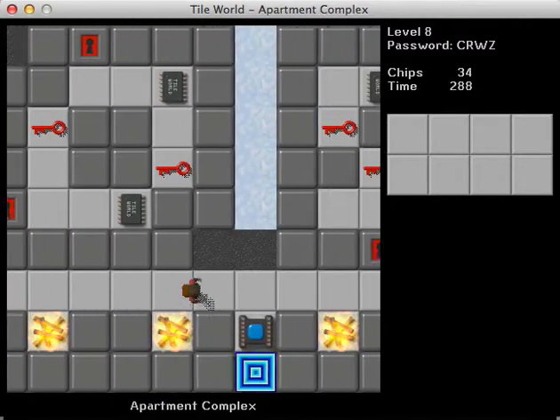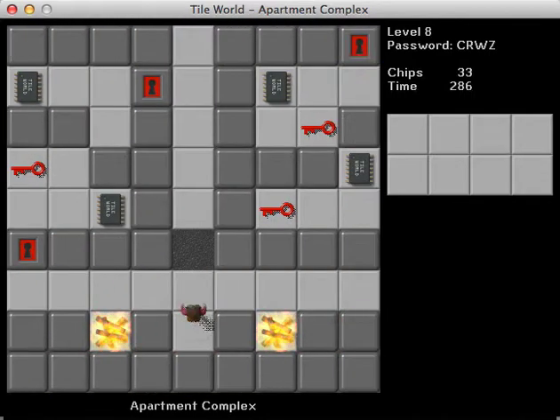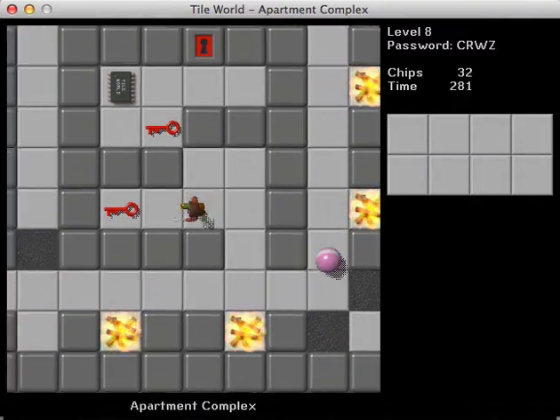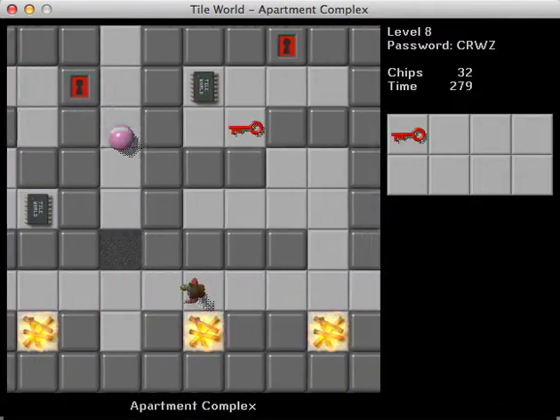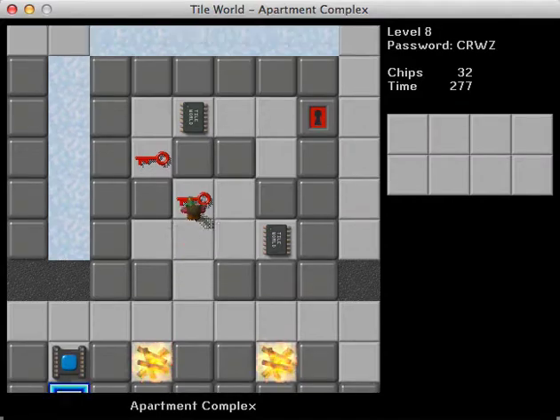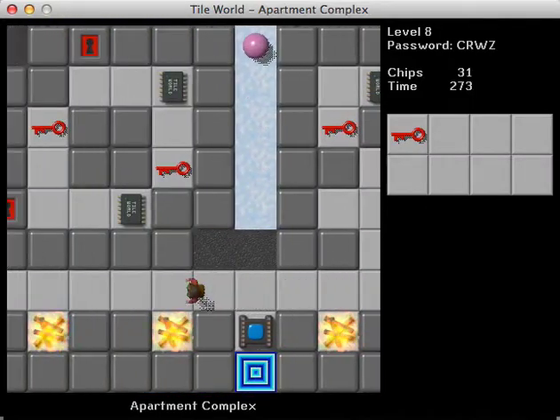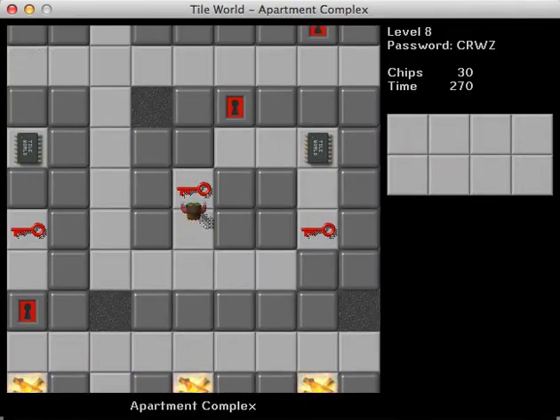I'm going to wait there, and I'm trying to see where on earth this key is. There we go, it was in the last place, of course. And I guess we just need to go in here into each apartment and get the chips — makes sense. Thankfully these all seem to be red for red trades, which makes this fairly simple.